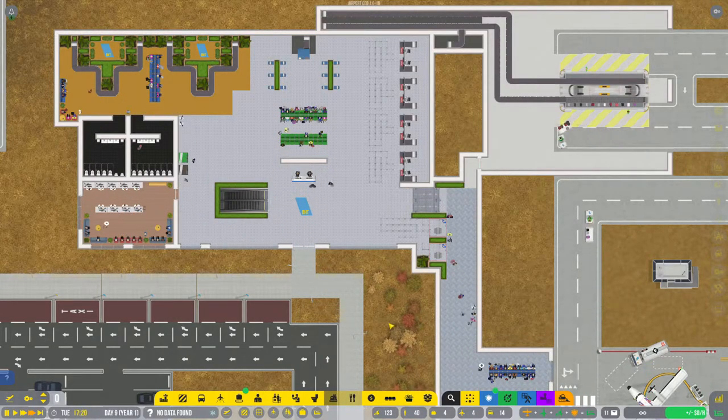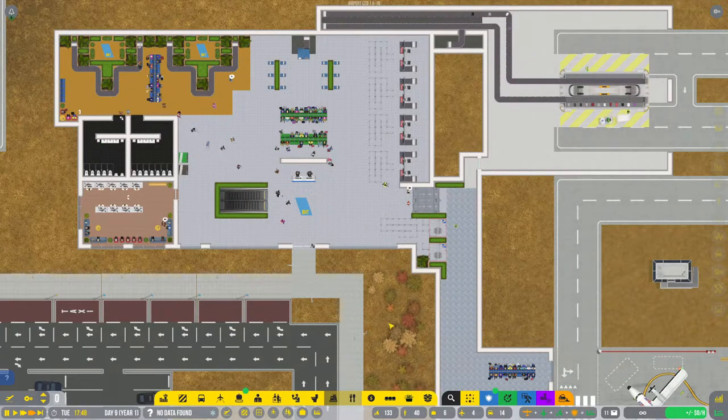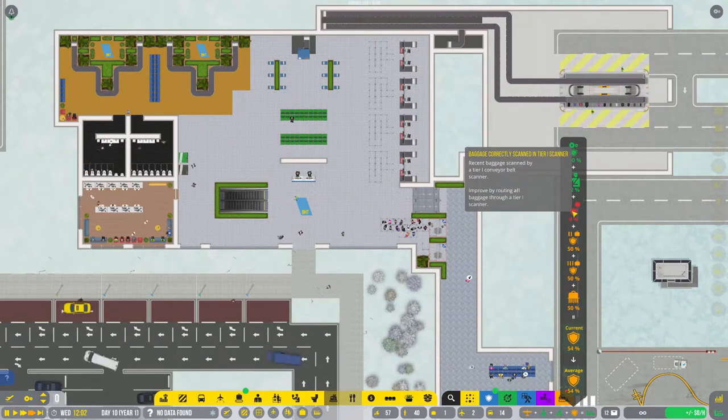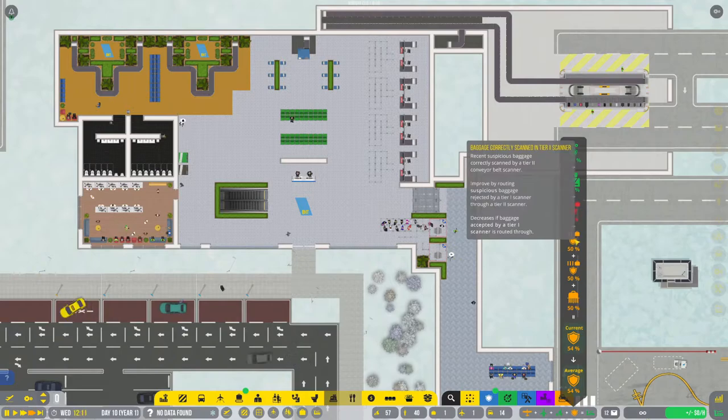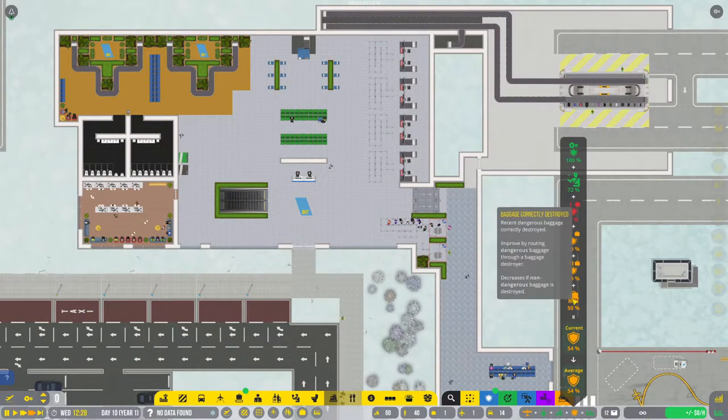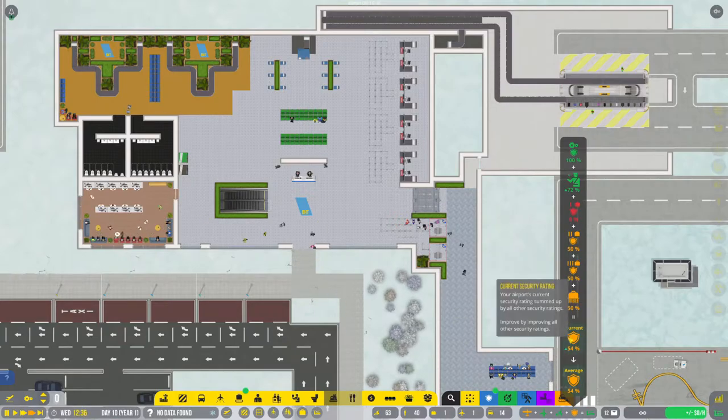But wait, there's more! There are more advanced features which I haven't touched on yet, so the second part of this video will be dedicated to those. With the addition of baggage handling to your airport, you will also start to be rated on your baggage security performance and you may receive emergencies and fines related to baggage. Baggage security can be improved by unlocking three different research projects.